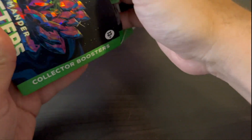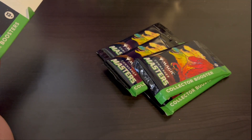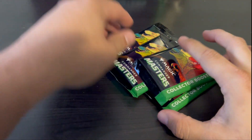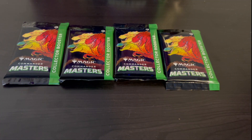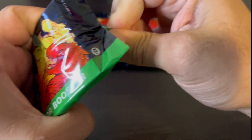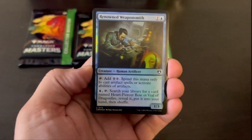I did a video for Double Masters 2022 last year. These come with four packs — got a little nervous there, but yes, four packs. There is potential for good hits: there are textured foils and plenty of other things including foil etched. Every one of these packs is guaranteed to have a foil etched, and they're only available in these. It's going to come down to luck — these are just pricey boosters.